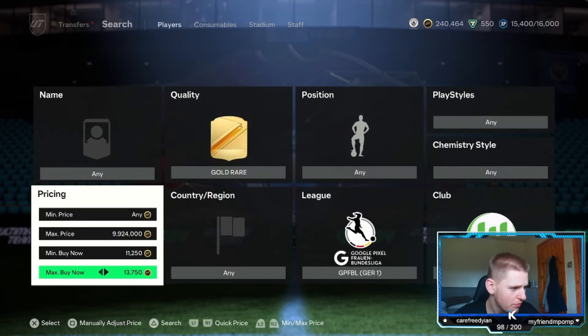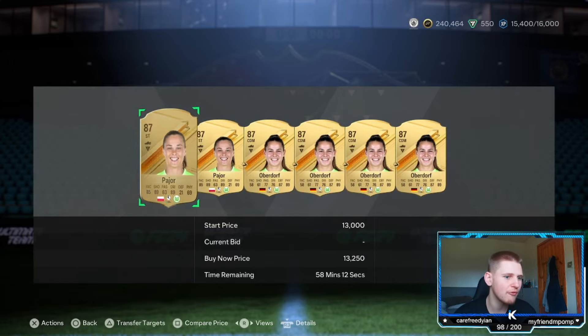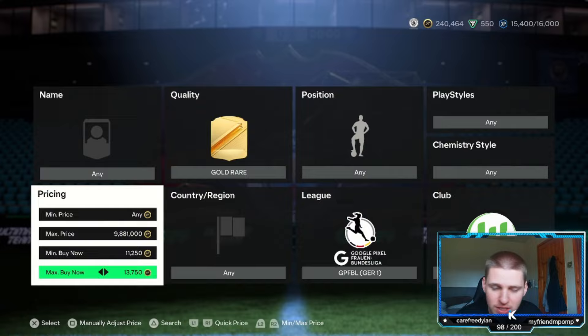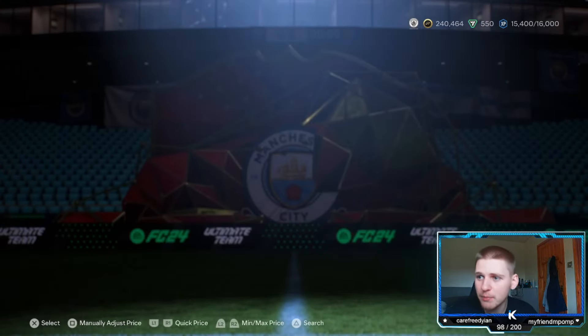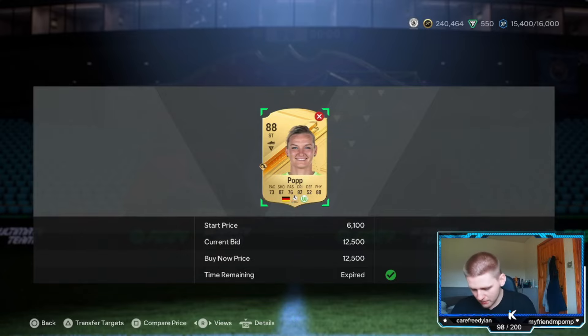I want to be probably selling these for about 13,750. To make it easy — you're going to lose just under 700 coins because that's what you lose at 14k — so we're just going to go down 1,000 coins to 12,750. Try and pick up anything that does pop up. Oh my God, we get a pop there!